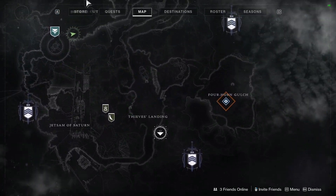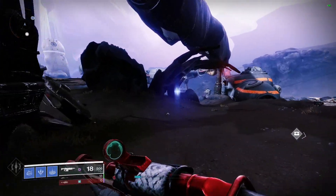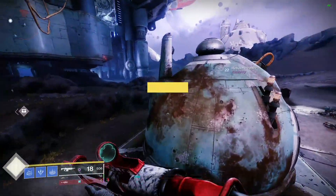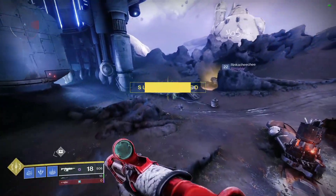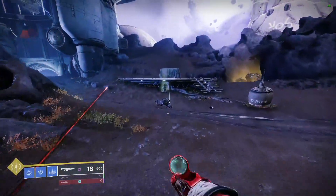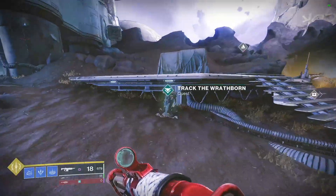All I did was fast travel to the other fast travel point and I looked around a little bit and I found this green mist that was just chilling. It led me to this little outpost here, and if I go to this outpost then I can simply continue this Wrathborn hunt and continue along killing this creature.